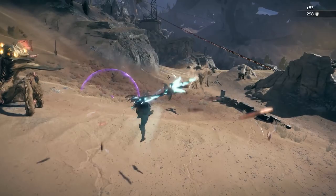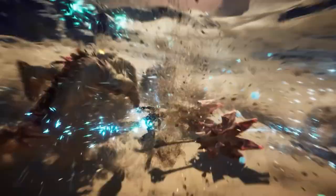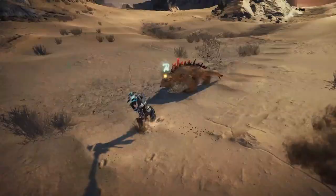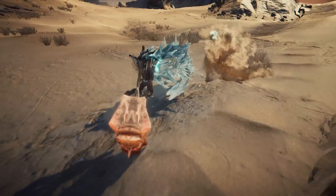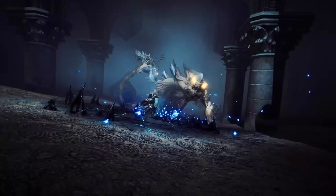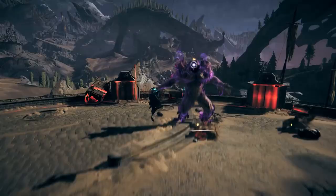Combat in Atlas Fallen starts with this gauntlet — your main source of offensive and defensive capabilities. It only takes a simple button press to cast attacks, and you can equip two main weapons at the same time to intertwine powerful combos. Be versatile with the transforming Doom Cleaver, unleash long-range strikes with the Sand Whip, or pound enemies with a flurry of fists using the Knuckle Dust. Mix and match any two of your preferred combat styles, and watch as each weapon evolves during combat, growing larger and more deadly.